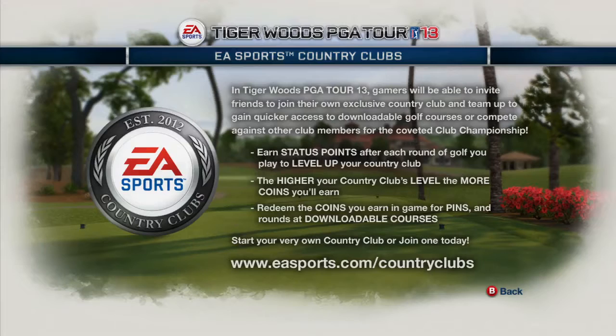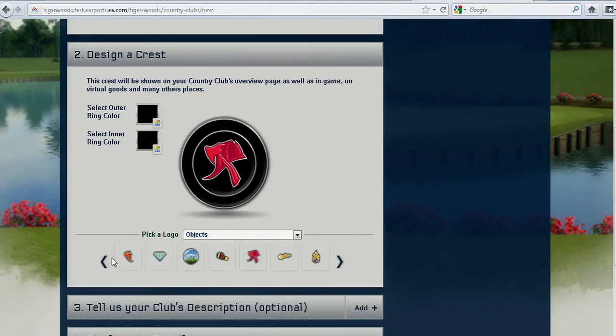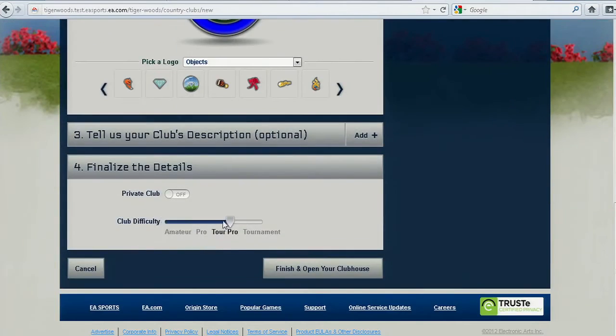Another awesome new feature in this year's game is EA Sports Country Clubs. This feature is going to allow you to connect, compete, and collect alongside your clubmates for the coveted title of club champion. Within the demo, we're going to tell you how you can start building your very own club using the web and your own PC. This web-based country club tool will allow you to get an early start on your country club.